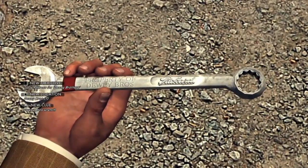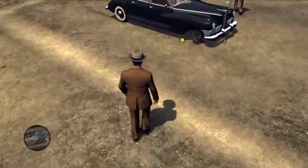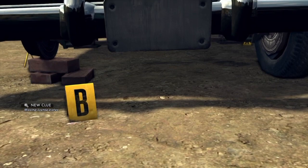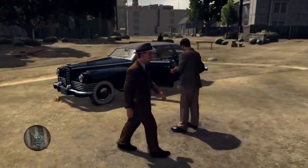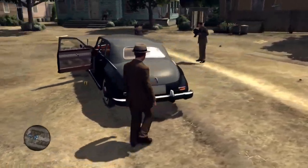A combination wrench — must have used it to remove the wheel lugs. We'll have to use the registration to trace the owner. There's a missing license plate, and we've found the registration. The vehicle is owned by the Argentine Embassy. Plate number PR 706.